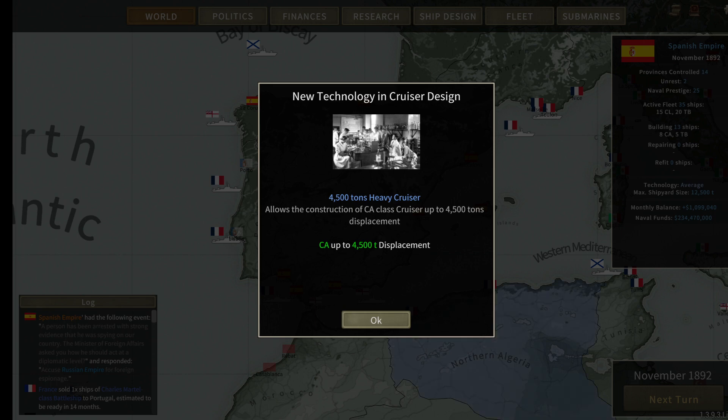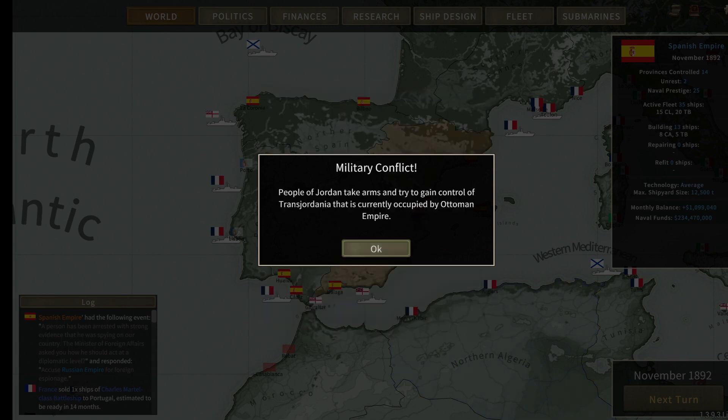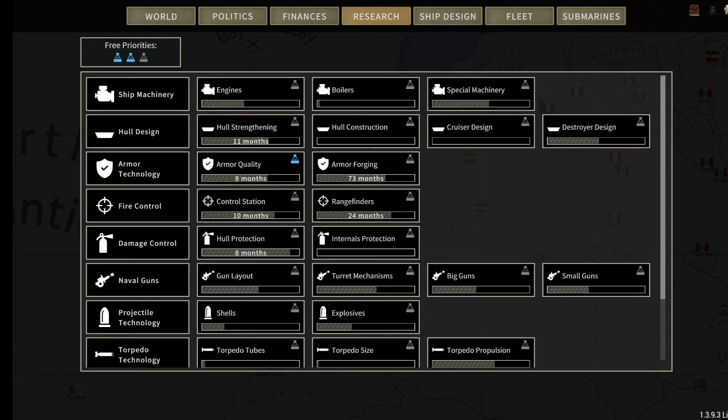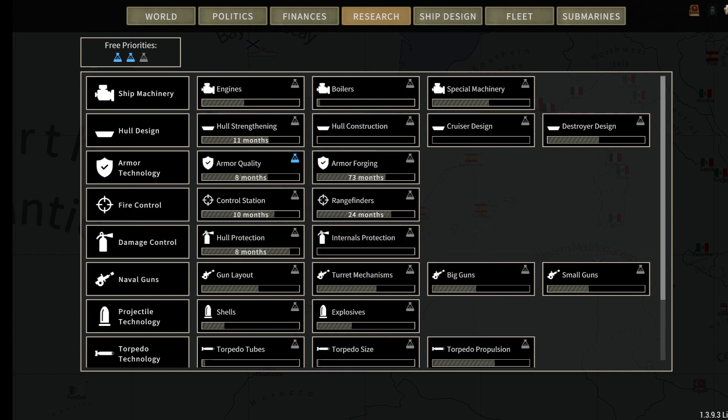We can now have a 45-ton heavy cruiser, and we have basic crew medical treatment — crew casualties can recover after battle due to onboard medical facility: 5% crew healing, 10% crew training, 5% trading efficiency. The Imperator Carlos V was put down in 1891 as a 3,900-ton armored cruiser. We obviously now have a more modern, stronger cruiser available, but I'm not sure if it's really worth it right now.